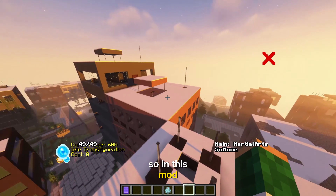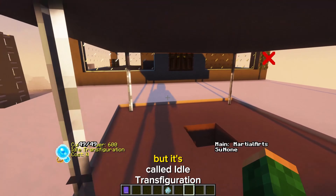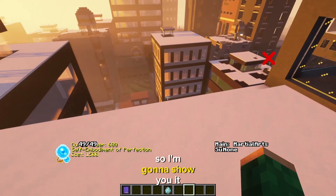In this mod, Mahito has two moves. The first one is work in progress unfortunately, and it's called Idle Transfiguration. The second one is actually a domain expansion and it's pretty cool, so I'm gonna show you it.